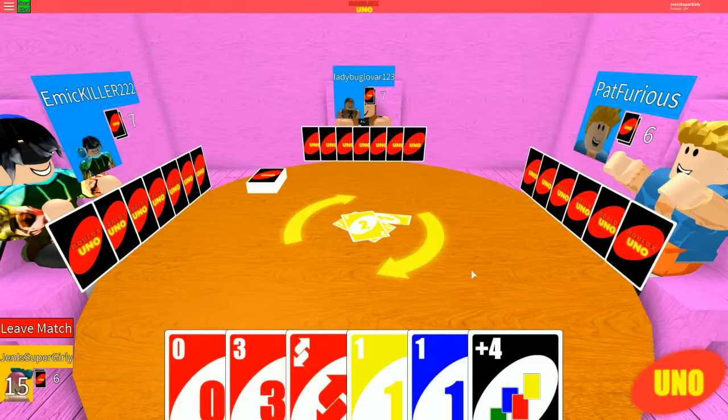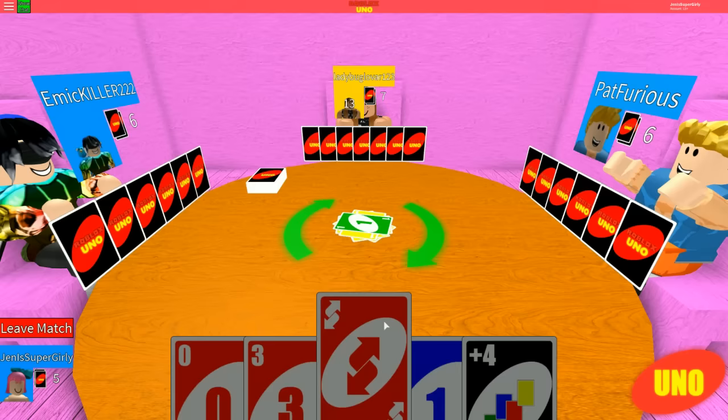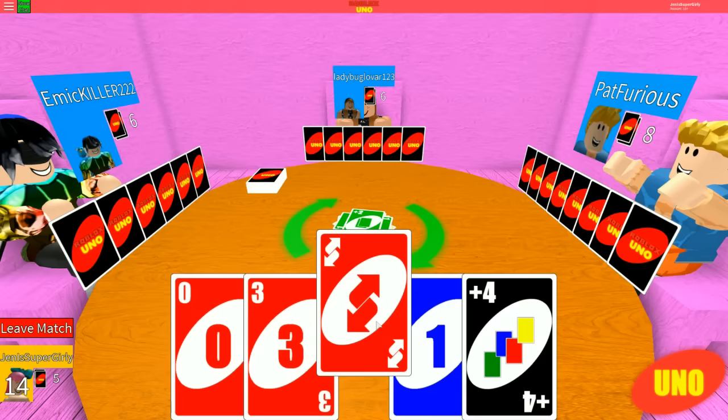I can make it go back to you - switch back to your direction. Thank you. But I am trying to win this, by the way. I'm going to put down this one. You put down a one, so you have to match either a one or that color. And there's like special cards that skip turns.